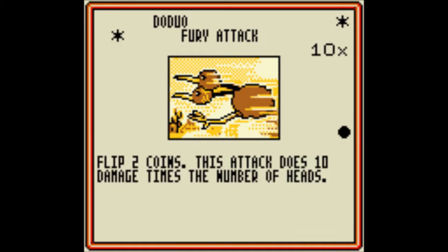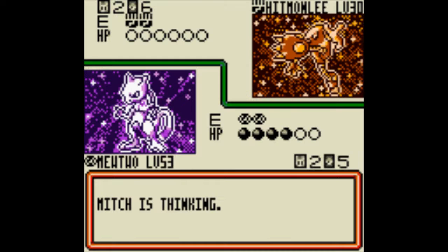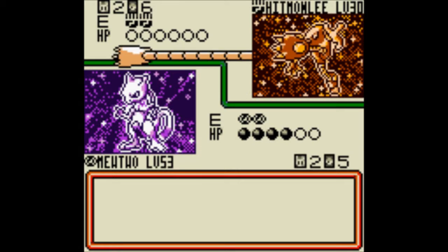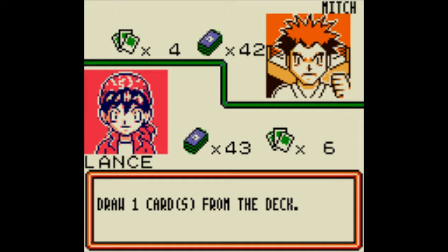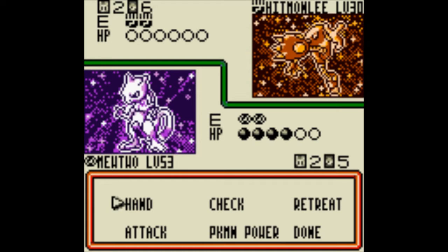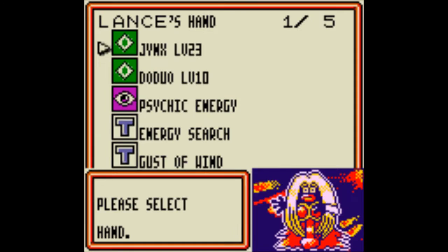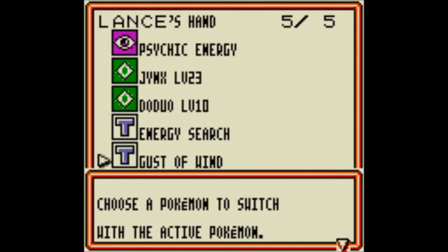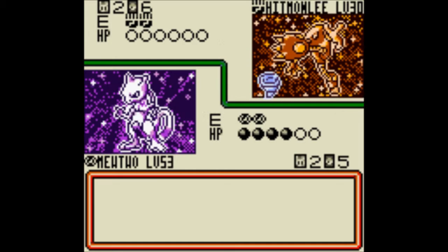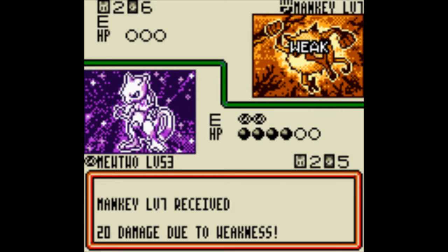Dodrio - very good to have. If you can get Dodrio on the bench, you'll have better retreat costs. He's going to use Stretch Kick and focus on the Abra, probably try to take it out. I'm going to prepare that Mewtwo. I'll go and work on his Mankey. He's going to try to keep using Stretch Kick to take out Abra - targeting your bench is his primary objective.